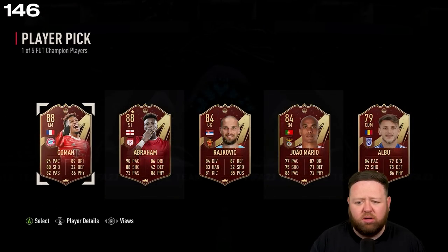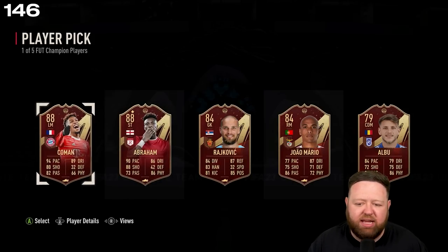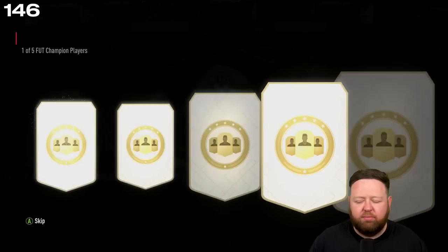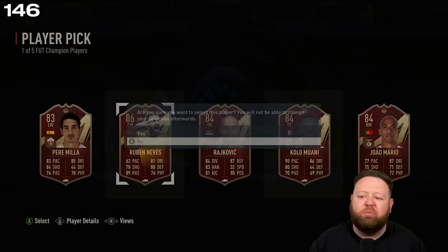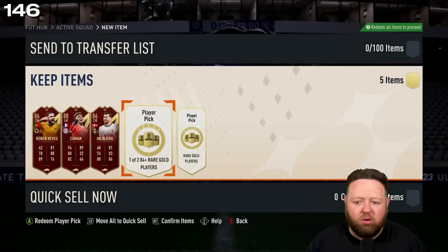Oh, 88 Koman, 88 Tammy Abraham — in the end I just take Koman. I don't really know why — I've already got the regular informed version of him so I probably should have taken Tammy. The final one we get is 86 Ruben Neves. No red Hakimi for last day — that would have been the ultimate dream.